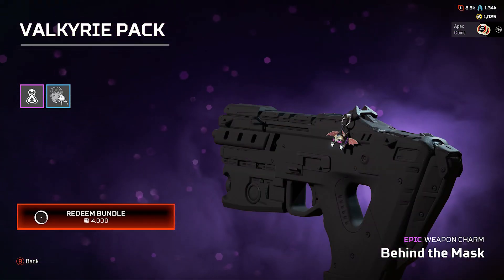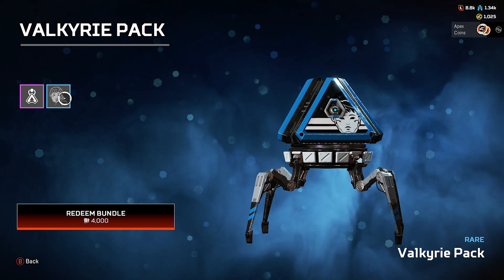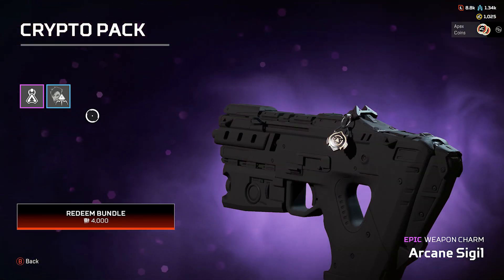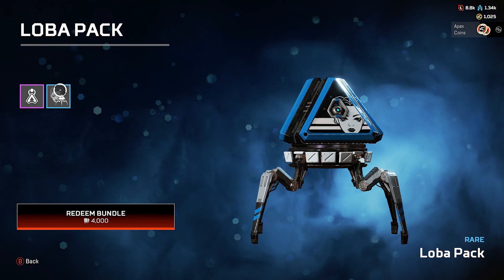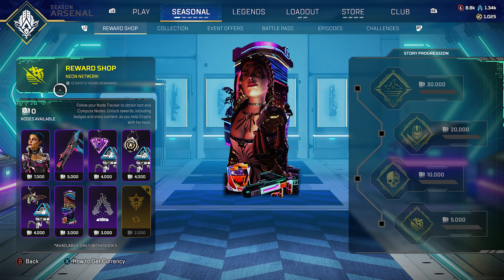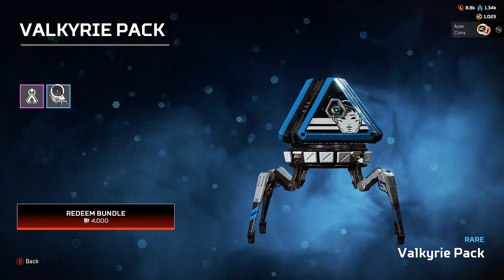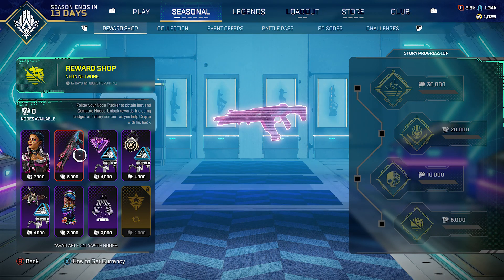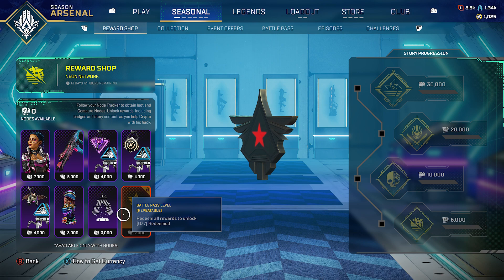These are all epic rewards, which is pretty good. You also get certain packs with bundles: a Valkyrie pack, a Crypto pack, and a Loba pack — so those are the three packs you can get. You also get a hollow spray, and at the very last reward you get a battle pass level. Redeem all seven rewards and you get that final one.